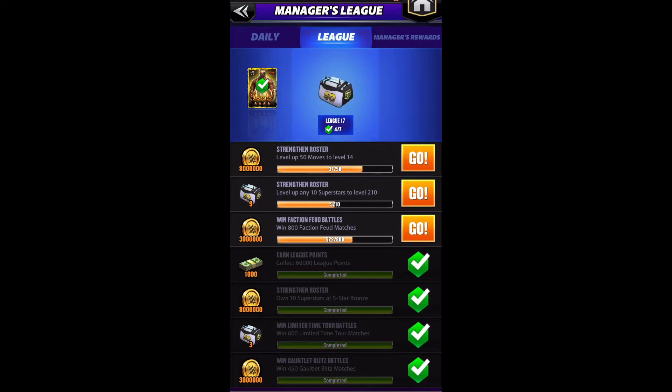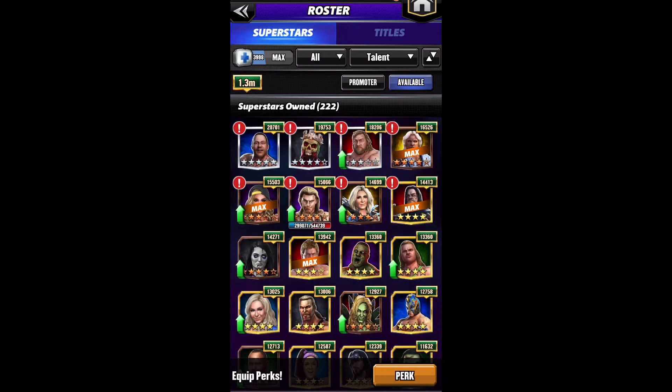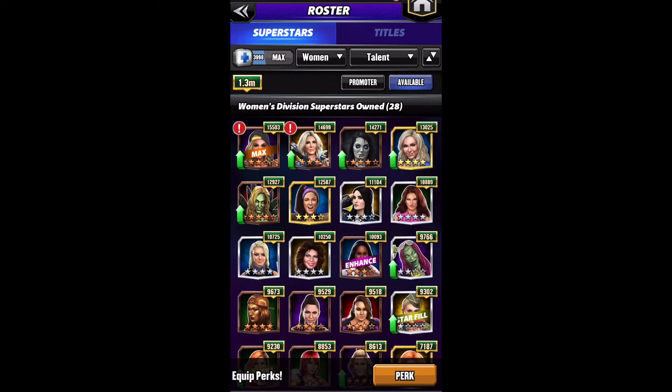Ten superstars at Five Star Bronze is a league task, so I'll take that eight mil — that'll help a lot. I should be able to knock these out throughout the month. So again — Showboat Charlotte, Powerhouse Charlotte, Acro Charlotte — that was my plan for the talent up and we've maxed it. So let's move on to a roster scroll.